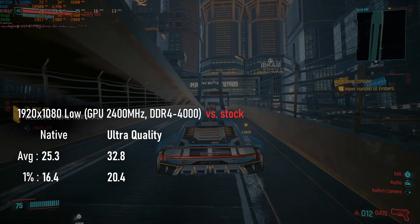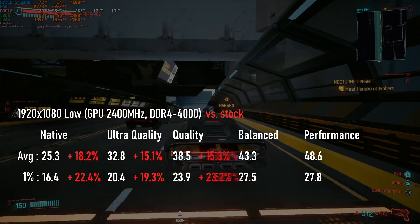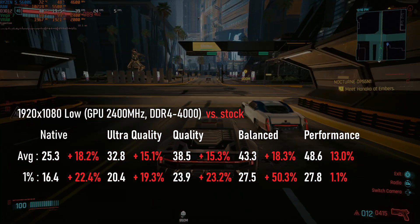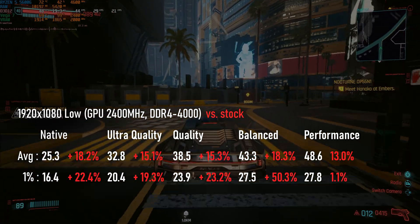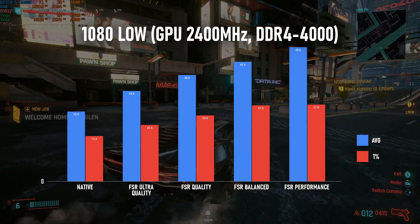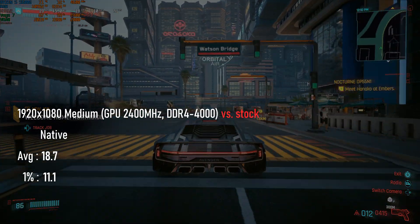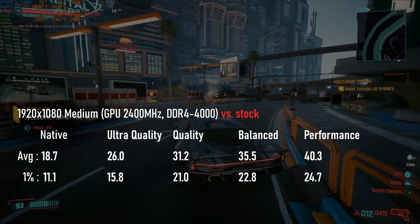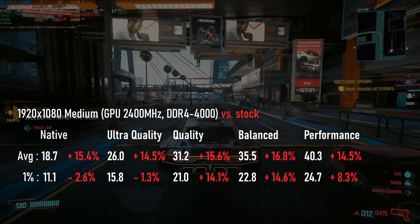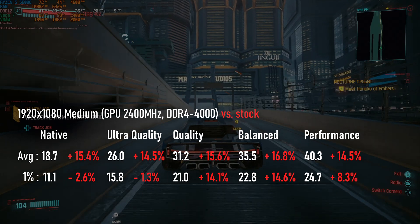With both overclocks applied, averages see between 13 and 18% improvements across the board, and 1% lows are up as much as 50% in some cases. 1080 low averages 25fps with lows of 16. Turning on FSR Ultra Quality almost reaches 33fps; Quality is getting close to 39; Balanced and Performance hit 43 and 48fps respectively. Medium quality is getting interesting — without FSR it's still unplayable at 18fps, but with Ultra Quality FSR it runs at over 25fps. Quality runs at over 30fps, doesn't look bad considering, and would honestly probably be my personal choice in this scenario. Balance and Performance reach 35 and 40fps respectively.